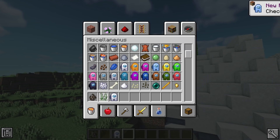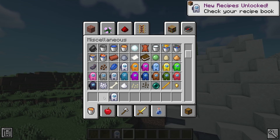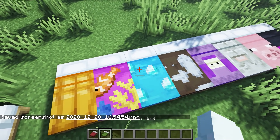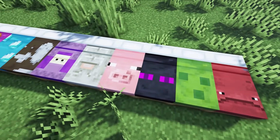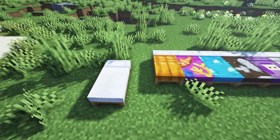This next resource pack is called Crewmate Dyes, and it changes all the dyes in the game to look like little crewmates from Among Us. This final resource pack is called Kiloton's Bed Pack, and it just adds different textures on each colored bed.